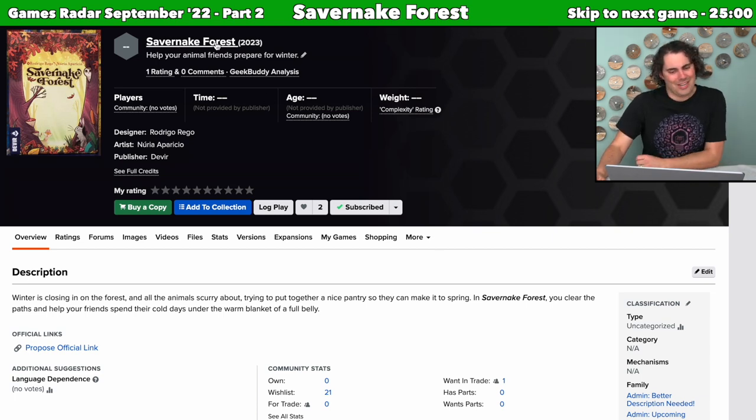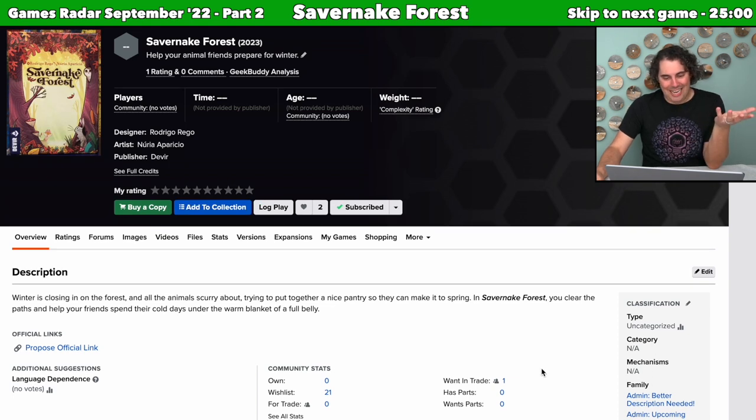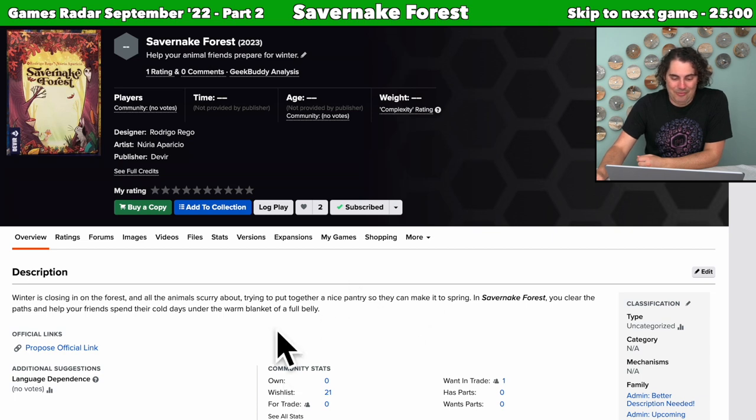Next up we have Savernake Forest. It says you help your animal friends prepare for winter. I almost didn't talk about this one because there is so little about it on BGG. It says winter is closing in on the forest and all the animals are trying to put together a nice pantry to make it to spring — you clear the paths and help your friends spend cold days under a warm blanket with a full belly. That's it. There's an image of the box cover with nice cartoony art, but no mechanisms, no time, no player count. I'm just intrigued. It's being published by Devere, who makes very good-looking games. I'm subscribed to this one to learn more.